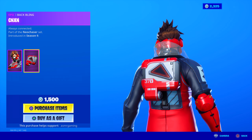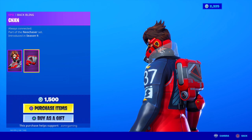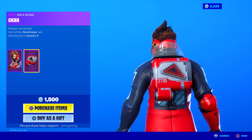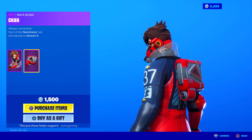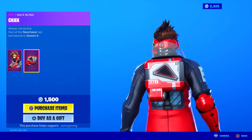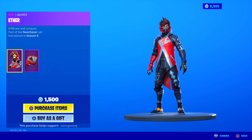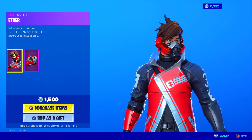Here is his back bling — CNXN. I don't even know how to pronounce that. Looks awesome though. Always Connected — part of the Neo Chaser set. That's a cool back bling. It lights up, it's animated, looks really cool. There are laser lights on the sides. It looks like some futuristic cool device. So if anyone knows what this does, let me know. The Aether skin — I'm kind of tempted to pick this one up too. There are some good skins on the item shop. He has good hair too.